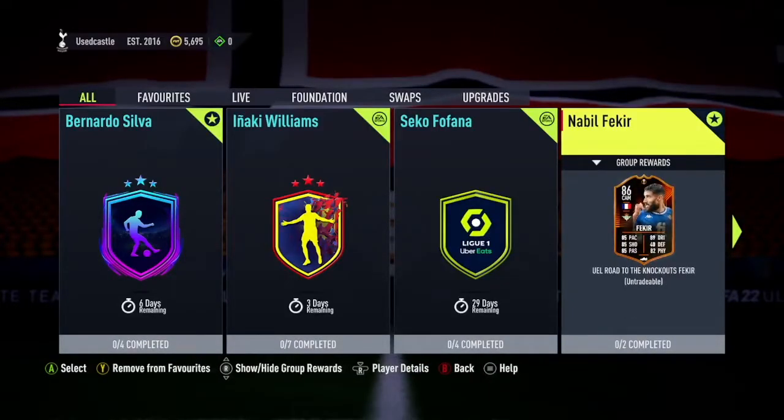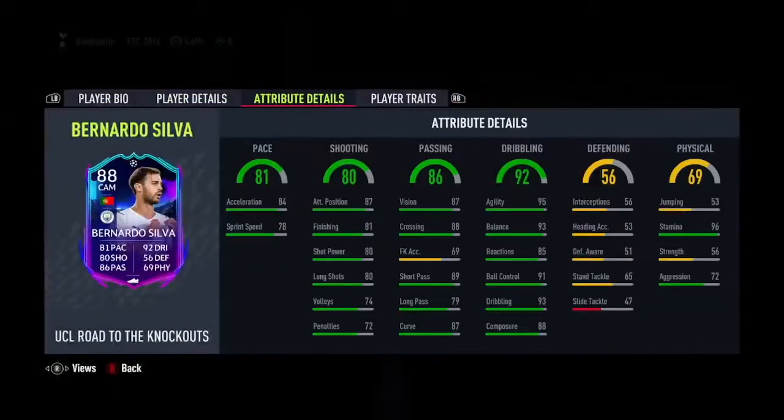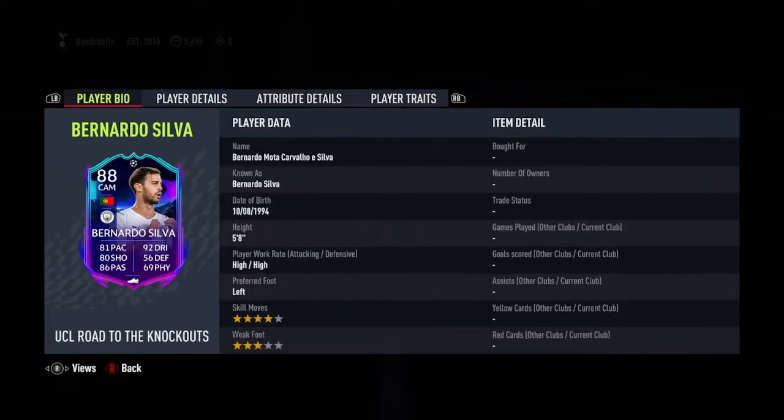I've been looking at the Nabil Fakir, but they have a Bernardo Silva one. He looks pretty solid here — 96 stamina, great pace. I think he looks excellent.